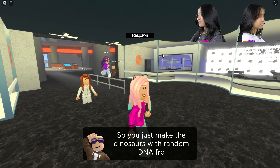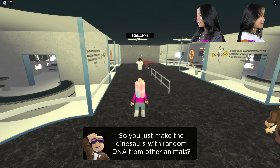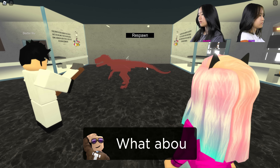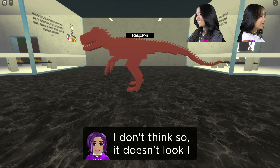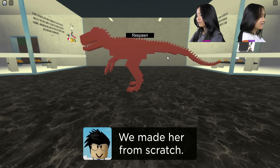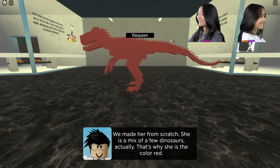So you just make dinosaurs with random DNA from other animals? Well yes, but it's not random — we match the animal DNA with something that will work with that dinosaur. What about that model? Is that a dinosaur? It looks like a velociraptor. That is the Indominus Rex — she's one of our hybrids that we created from scratch. She's a mix of a few dinosaurs.